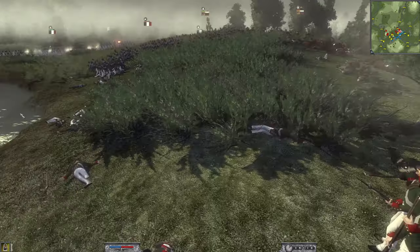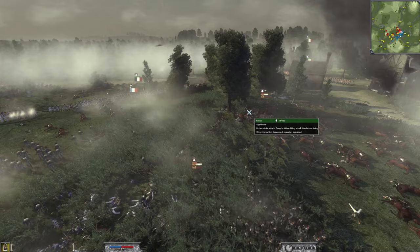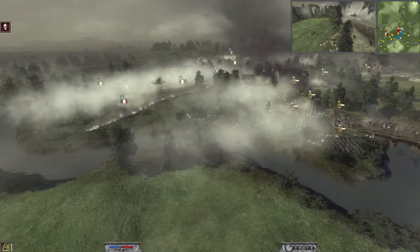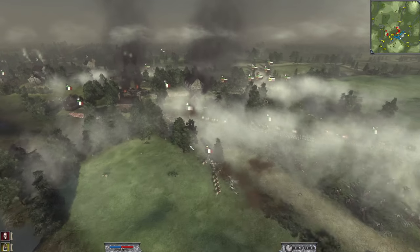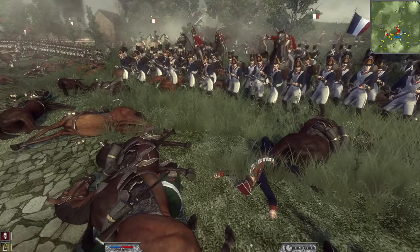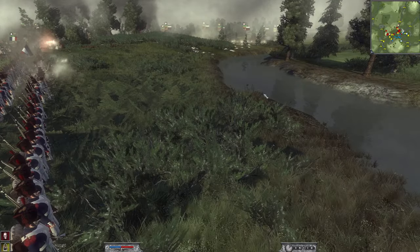Surprisingly, his Militia was down to 20 men and still did not route — crazy. We managed to push them back but here come his Lifeguard Hussars. He managed to focus down and kill my general, which was another crucial turning point. The Lifeguard Hussars charge in — some of them even getting inside the squares, which is not great. The Old Guard is firing down the line, but it's a brutal battle.